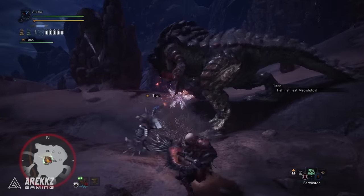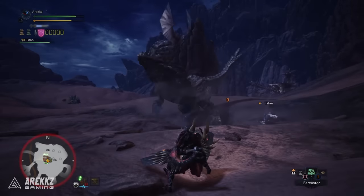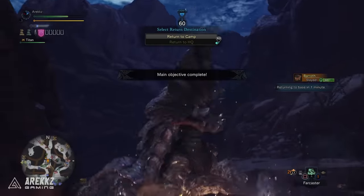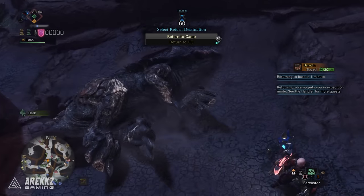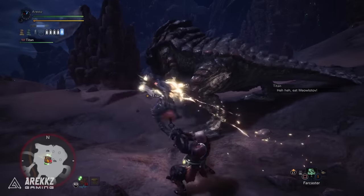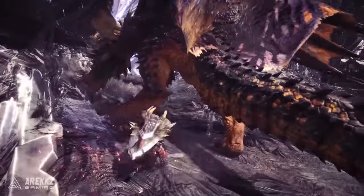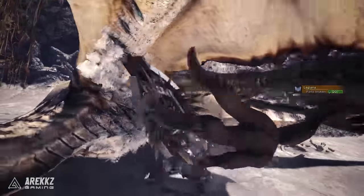With the phials charged you can either switch to axe mode and use some phials during your axe attacks, or transfer the phials into your shield to boost your shield's defence as well as your attack power in axe mode — after which you're free to charge more phials. You can even expend the whole lot in a powerful move known as the Super Amped Element Discharge. As the general weapon flow goes: attack in sword and shield mode to charge phials, transfer them to your shield, charge more phials, switch to axe mode to take advantage of those phials, and switch back to replenish.